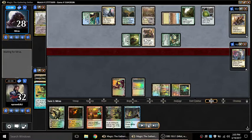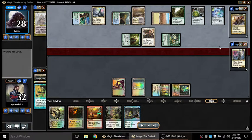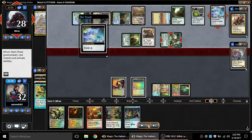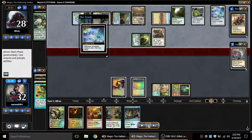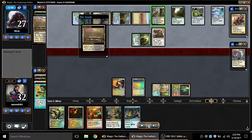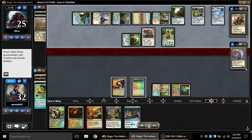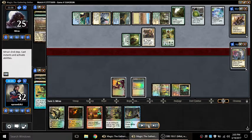It gets much worse: Crucible gets a free land, Skull Clamp comes down. Now this player has three different non-creature on-board sources of continuous card advantage. I do have Vandal Blast if I can get to it, but it's going to be kind of too little too late by that point. That Eternal Witness was the most insane creature ever — drew a target card plus two others.